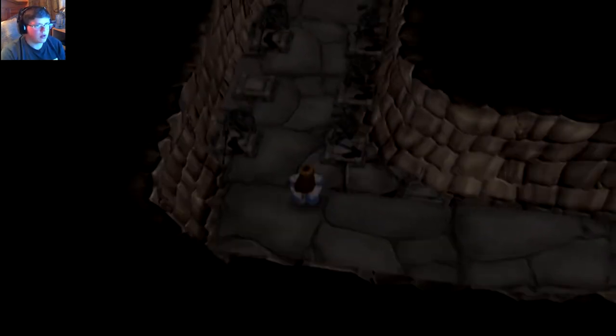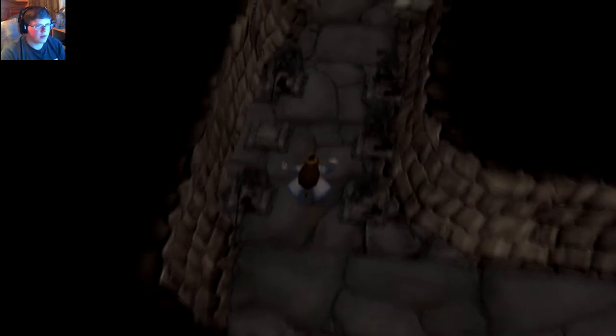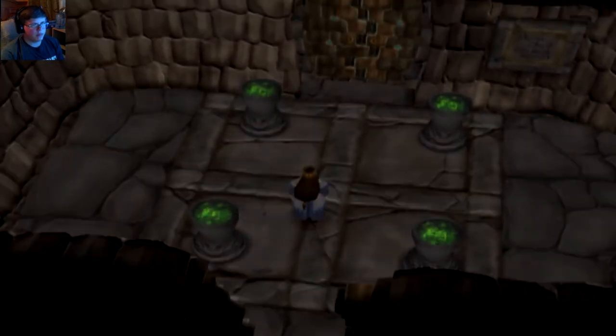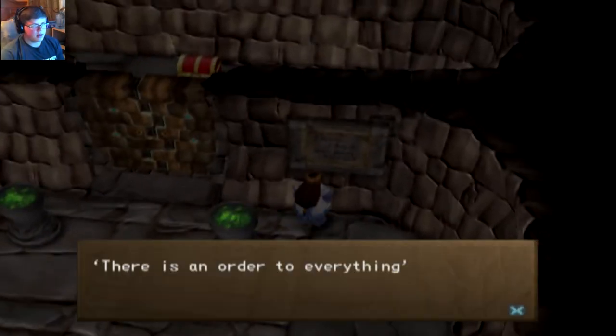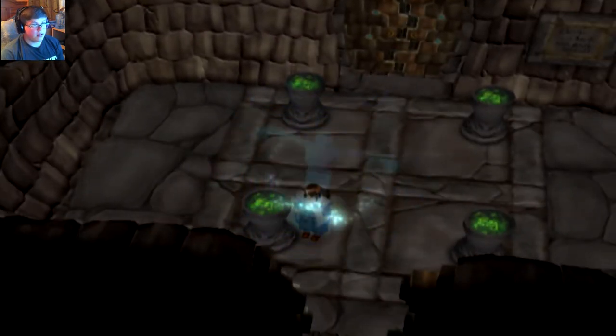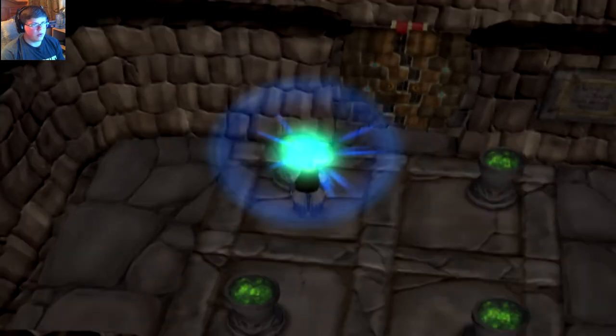Let's keep going down. Maybe we'll come back to — ooh, those are enemies. I think we're gonna have to fight each of these. All right, let's go to this door. Can I just ditch the other room? What does this say? There is an order to everything. Well yeah, that's how things work. Okay, this puzzle is fairly easy, we just gotta find the correct one.